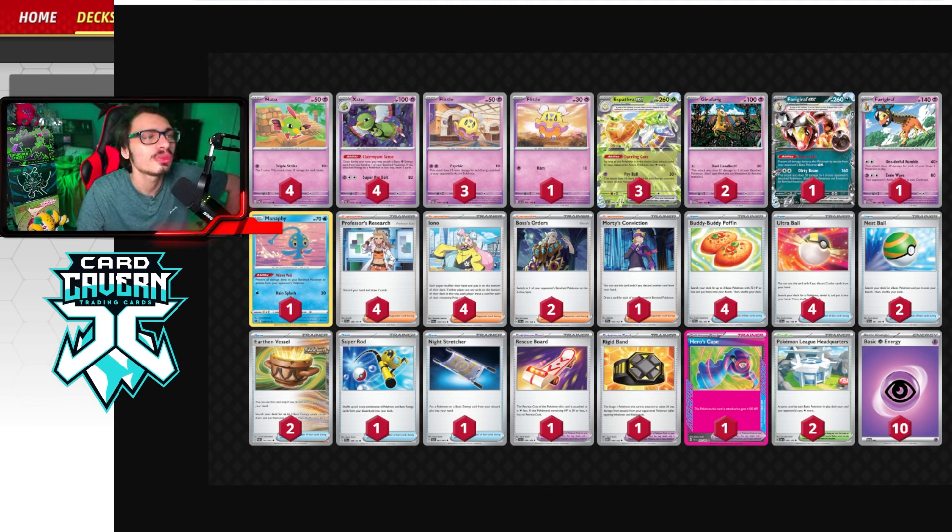Here is the list for today's video. Pretty straightforward — we have the Zatus and Espatra. I was originally playing Baynet too; a lot of the original Espatra builds from the Temporal Forces format played Baynet because it was better into Lost Box, Shen Pao, Snorlax, and control. But those decks have all kind of fizzled out. Snorlax dropped off in popularity thanks to Petron and Moon, and with Shen Pao also not really being around, it's just good for Espatra because you farm these big turbo decks.